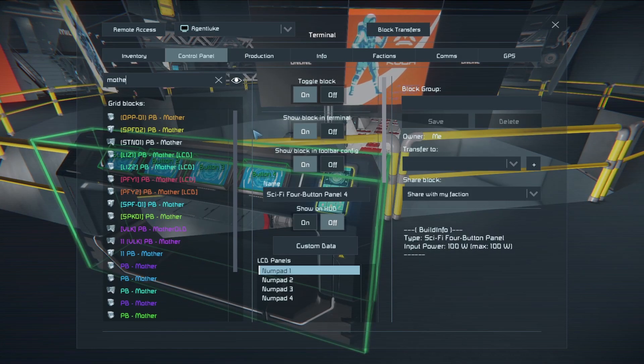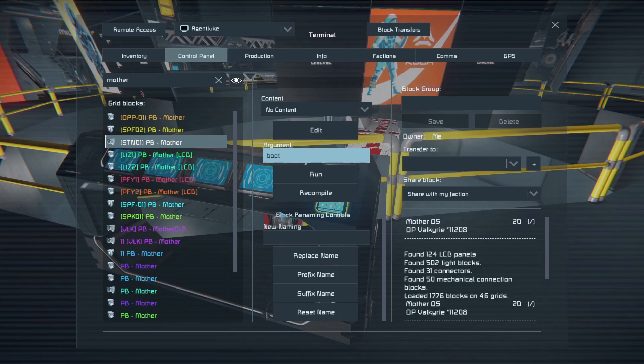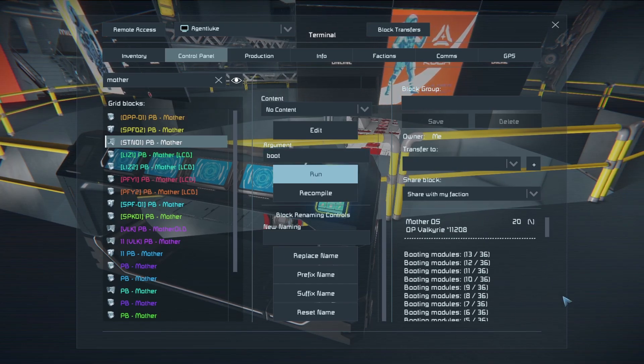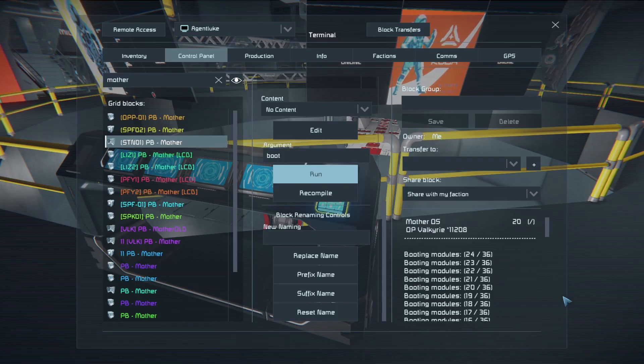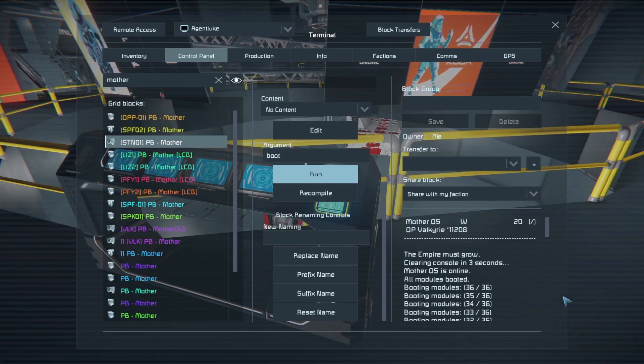So if we pull up our Mother instance on this grid and go down here, we'll now have the ability to run boot. If I click run, you're going to notice we enter a boot cycle and we're booting through each module. And when it's done, it's going to tell us, and that's when Mother OS is available for you to use like you normally would.